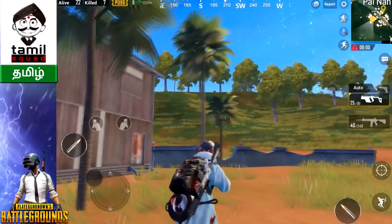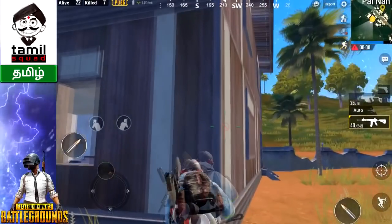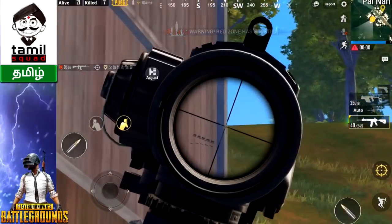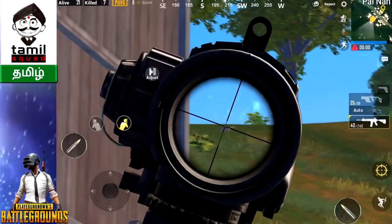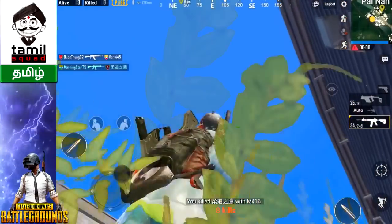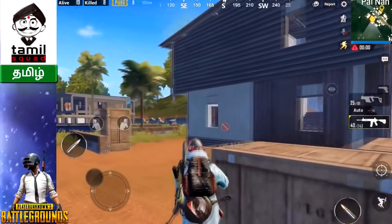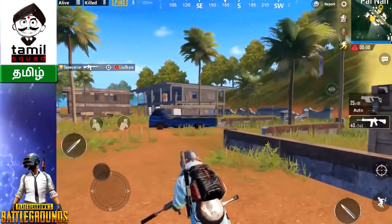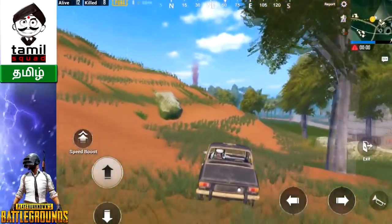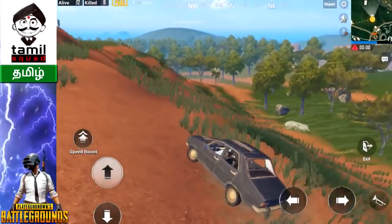The second thing is the Flare Gun. There is a moon map. The map is on the dead side — I can't confirm this map. When using the Flare Gun, you will use it and shoot the enemy in the same location. The Flare Gun is available on the moon map, Sanhok, Erangel, and Miramar.